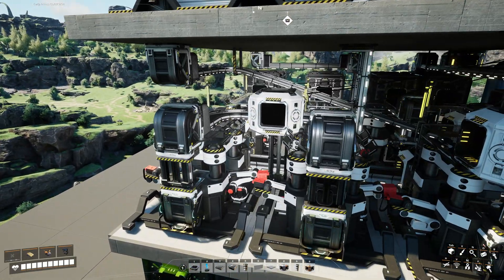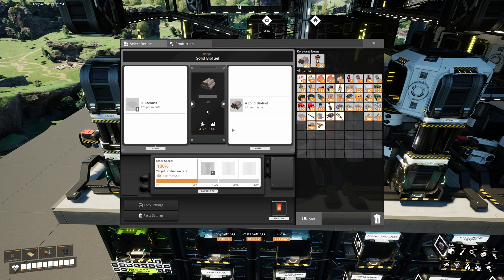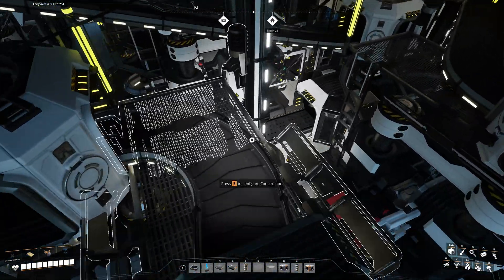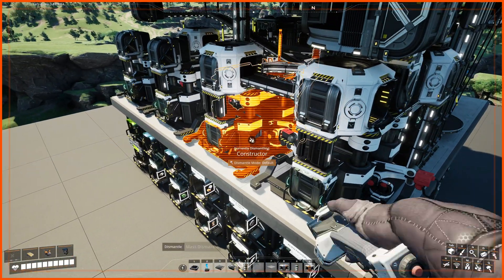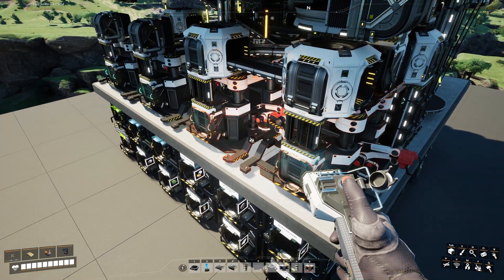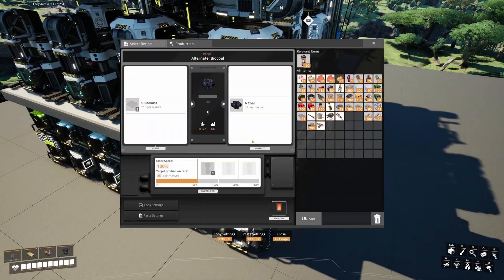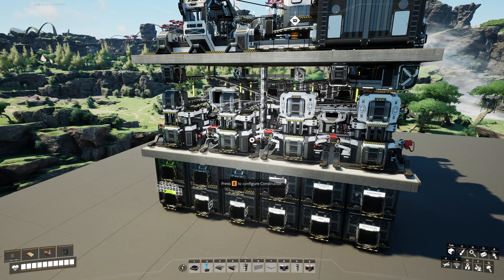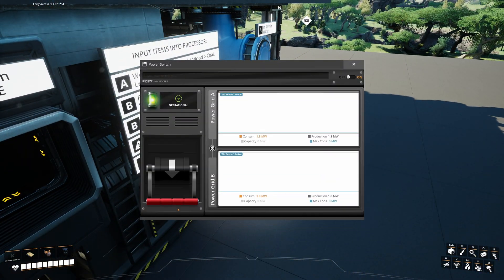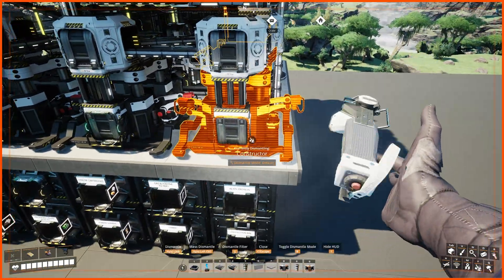Wood to biomass to solid biofuel constructors have exact ratios and, unless storage is full, would never overflow. I placed a smart splitter after the wood-to-biomass-to-solid-biofuel constructors, and with the overflow setting on the smart splitter and power off on two solid biofuel constructors, biomass would just flow into two constructors for biomass-to-coal conversion. So in the end there are two modes: when the power switch is on, we have solid biofuel production; when the power switch is off, there is conversion of wood into coal.